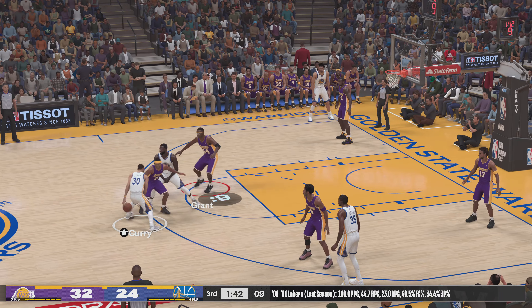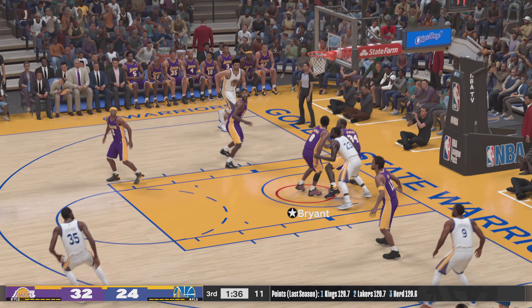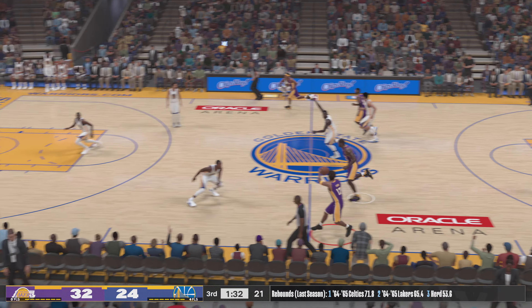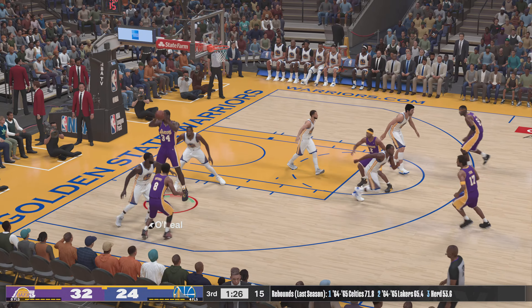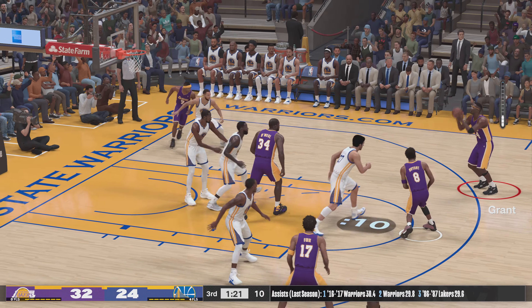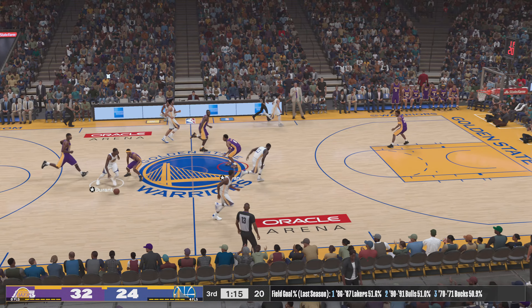Outside Curry fires for three, outside Durant fires the three — the rebound hauled in by Los Angeles. Rare you'll see him miss such an open look. On the wing Bryant trying to find Shaq — he's got it now, O'Neal is doubled, kicks it out to Grant — and he can't extend the lead to double digits. Warriors trail by eight.